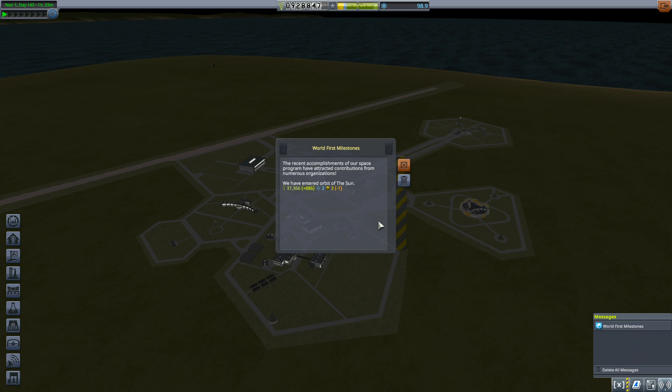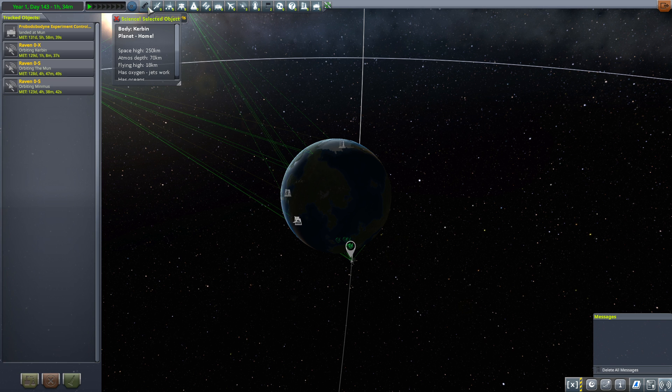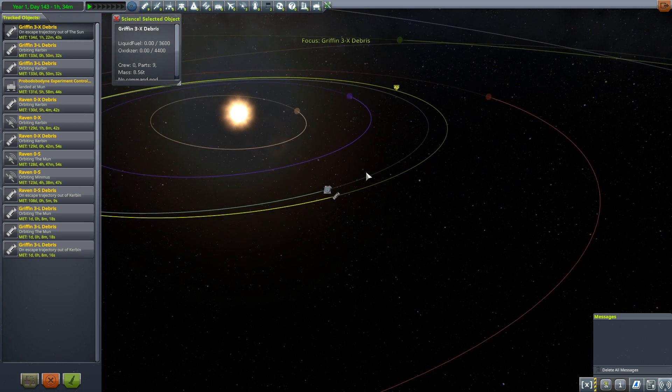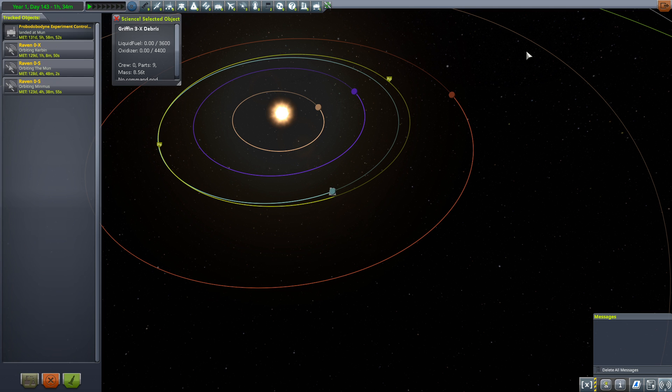Hello everyone and welcome back to Kerbal's Space Program. I just booted up the game and this world first milestone was there, and I'm really confused. I don't think we've actually entered orbit of the sun. Did one of our satellites have a gravitational influence that flung it out of the system? None of these are orbiting the sun. Maybe debris is on escape trajectory out of the sun. Yeah, it's some of the debris that's actually getting us that. That makes more sense.